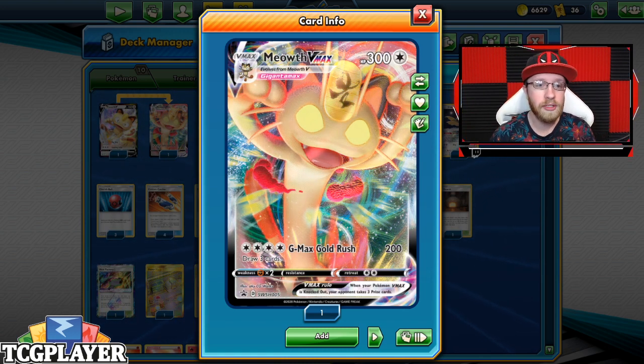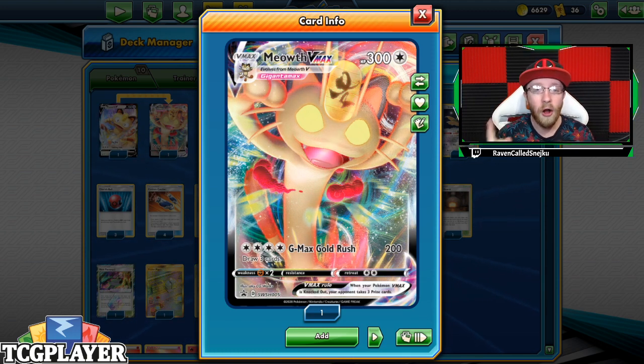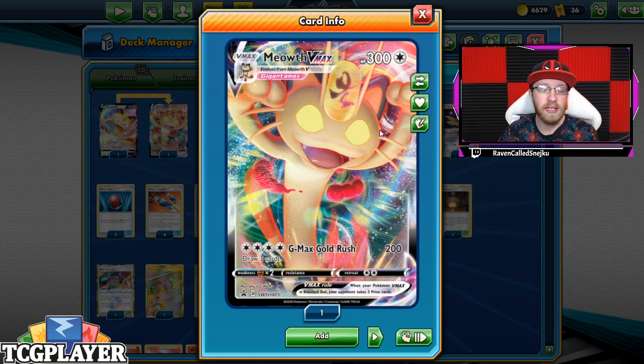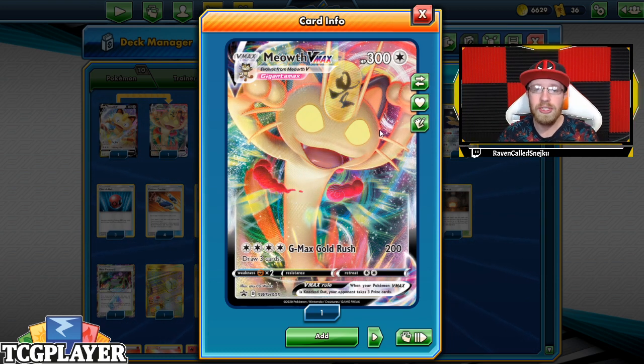IRL and for Professor Oak, 5% discount on any code you'll purchase on there. V Max cards are the brand new cards that will be released in the Sword and Shield set in February — February 7th, that is the street date of the set.